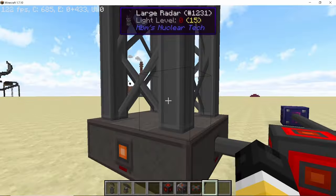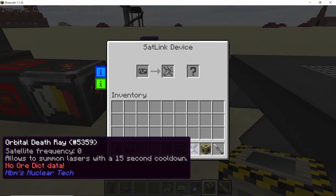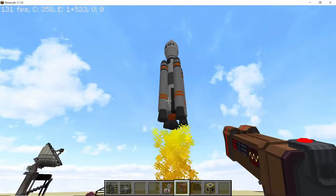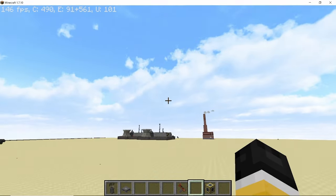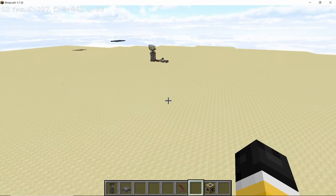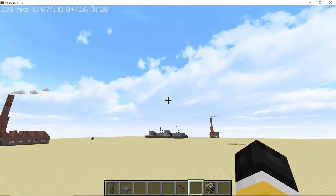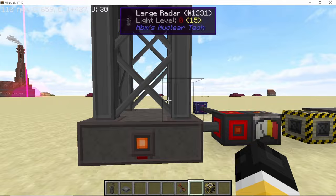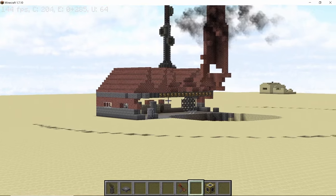Now let's come to the satellite radar relay. It is used to link the orbital death ray to any radar. You set both of these using a satellite linker, then get the orbital death ray into orbit, and once it is in orbit you place the satellite radar relay in the radar GUI. Once it is in, you can use any coordinate — so here I'm calling down an orbital strike on a nuclear power plant, and there it goes. That's how you can now link orbital death rays to radars, which is a pretty cool addition.